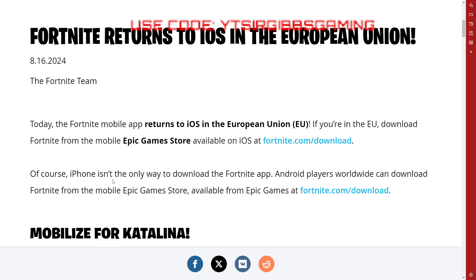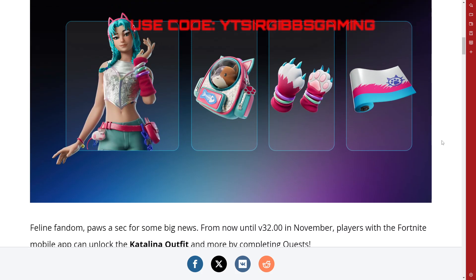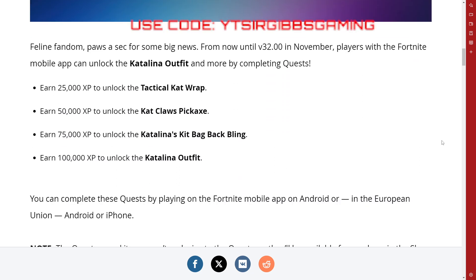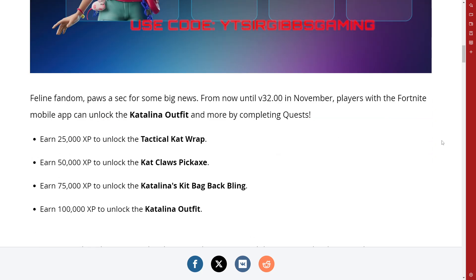Not everybody has an Android device, or likes an Android device, or likes Apple, depending on your preference. I like both. Every device has their ups and downs depending on how you look at it. So basically, these are the skins and the items. You get the skin, there's a little back bling, a little cat, and then you get a little pickaxe, and then an outfit — well, obviously the outfit.